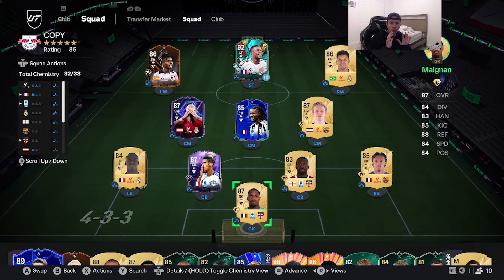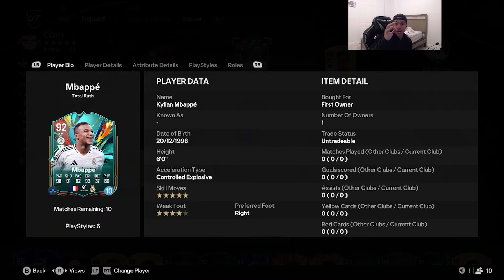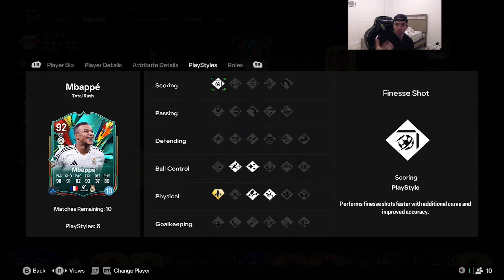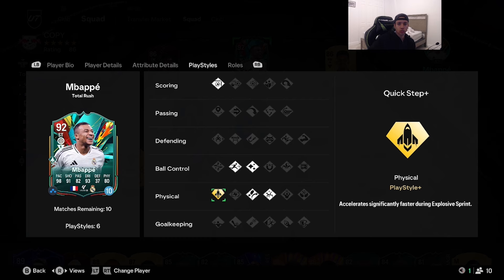Welcome to another video! Today we got a big player to review — it's the 92 rated Total Rush Kylian Mbappé. Shout out to elements of god, he loaned us Mbappé. The card is six foot, acceleration type controlled explosive, five star skill moves with four star weak foot, preferred foot right. Stats: 98 pace, 91 shooting, 82 passing, 93 dribbling, 80 physicality. Play styles include finesse shot, rapid, flare, trivela, and acrobatic all on basic, with quick step as the one gold play style.